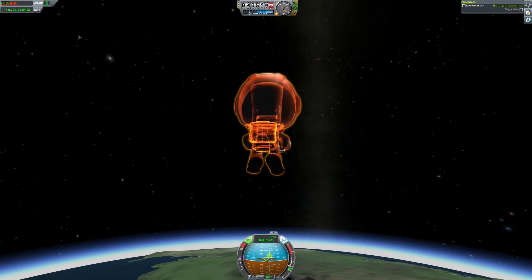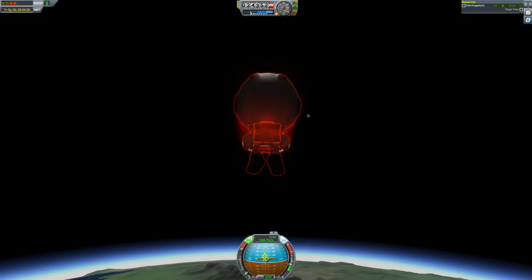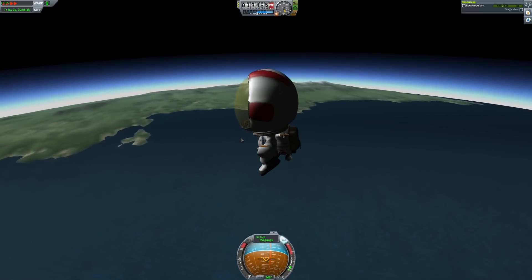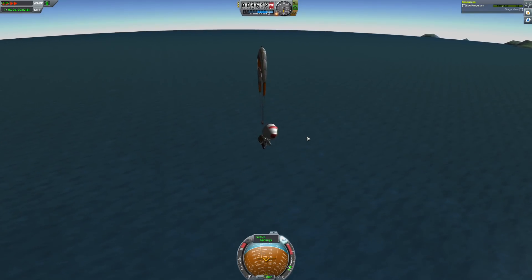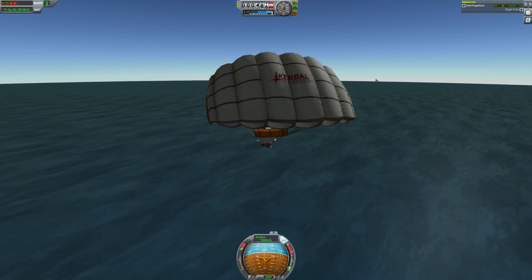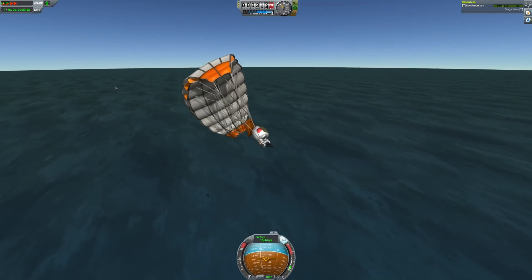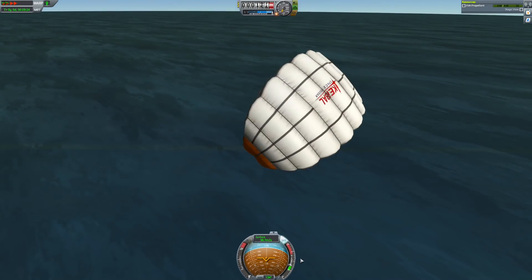In conclusion, parachutes are awesome, and you can probably land on Duna without any protection. We have some new textures on fuel tanks and fairings, we can change the color of things, a new Unity engine with awesome particles and good performance, a VAB to SPH smooth switch button, and a new pod. I have to say that trying this new version was quite fun and I really enjoyed it. So if you like this video, you know what to do. I'll see you in the next one. Bye!